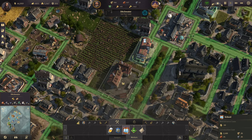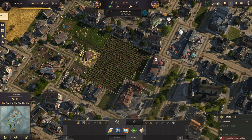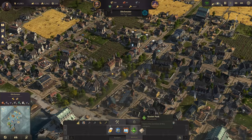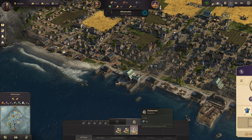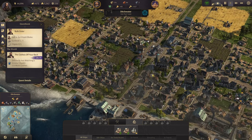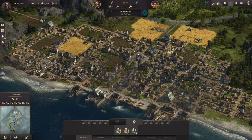All right, school time. Let's just fill in with some trees for right now. We have everything we need for the school. Let's get another gunboat coming out. Our workers are just about ready to upgrade now into artisans — get that artisan tier going.